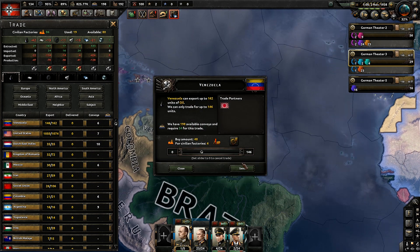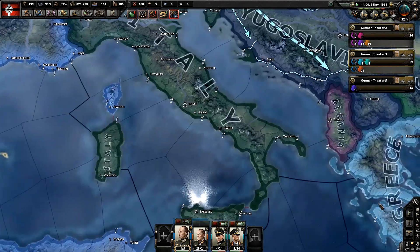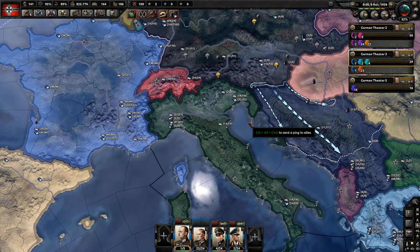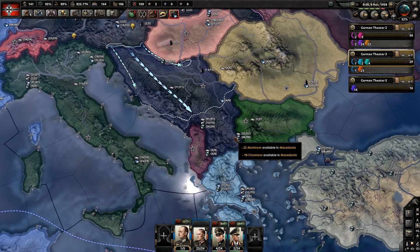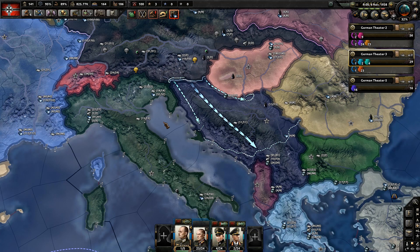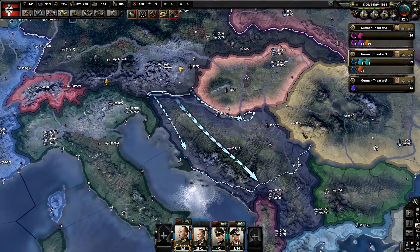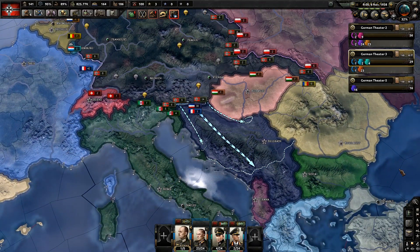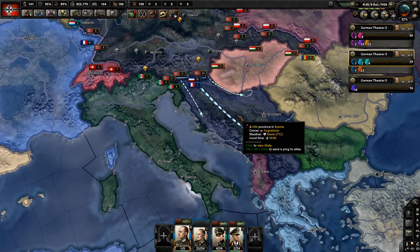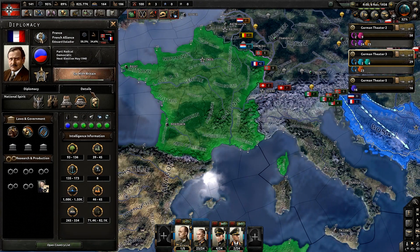That is pretty much how you would be able to tell who someone's trading with. The reason you would want to do this is: if you're going to go to war with somebody early on, you want to cut off their weapons supply — just kind of look at what they're doing. If they don't have steel, you go to war with the person who they're getting their steel from. You can just kind of see ways to starve them out, essentially — it's a very important tool. Here's France: we can see they don't have any Chromium, but they're importing a lot of oil, so they're probably working on weapons and stuff.